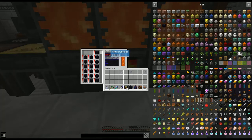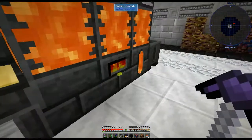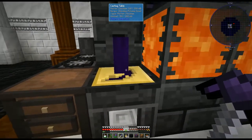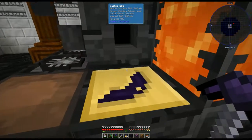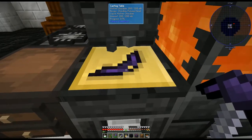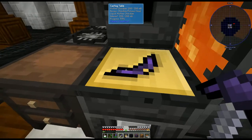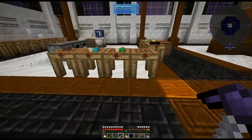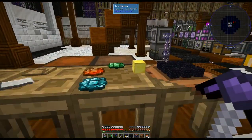For the tool head we're going to head over to our smeltery. Make sure it's not molten obsidian — I accidentally switched it earlier and it combined things. You want regular obsidian. Switch to that in the smeltery and pour it out into your pickaxe head mold. That obsidian pickaxe head is the component we're going to use.